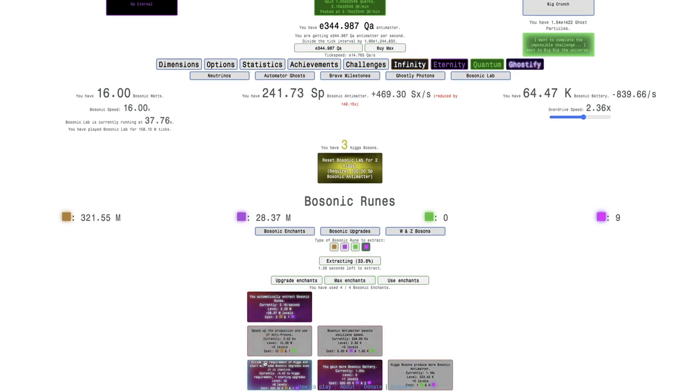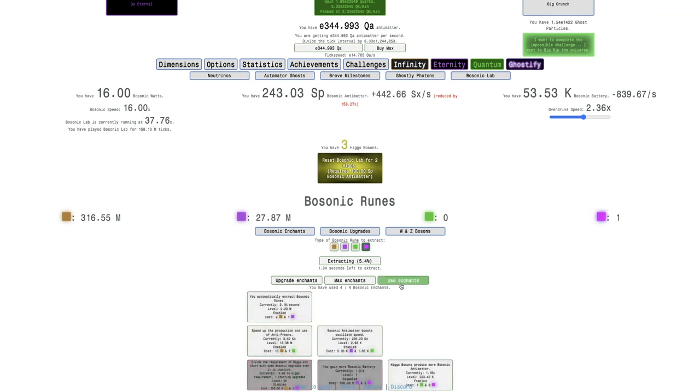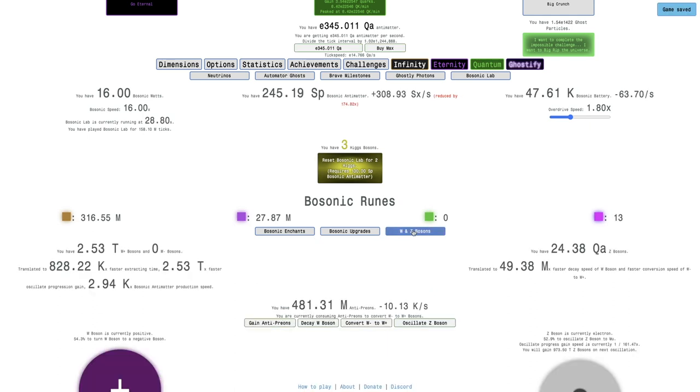Now I'm actually getting a Ghostly Bosonic Rune every two seconds. This is really good. I could even try one level of this — it does basically nothing, that's 1.01 times, and that's for five Ghostly Bosonic Runes. So no thanks, that is something I don't want. What I'm going to do now is set the overdrive speed to something really small, just to maximize how much I can do with it.